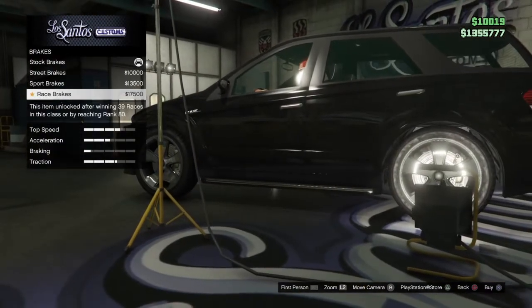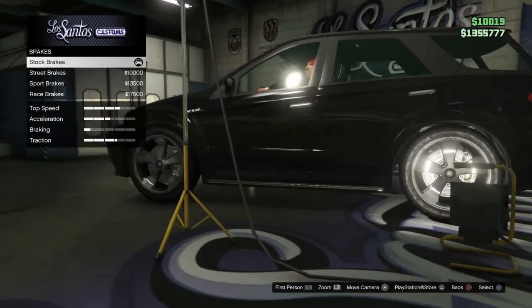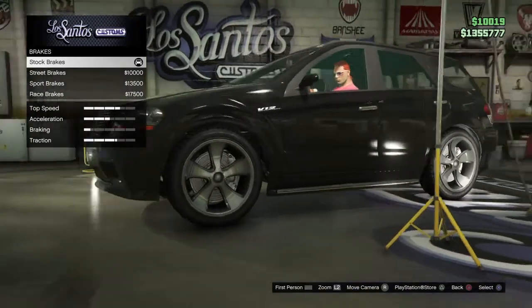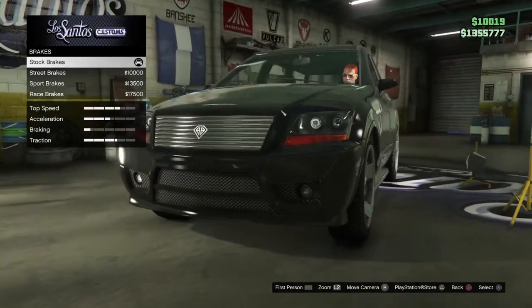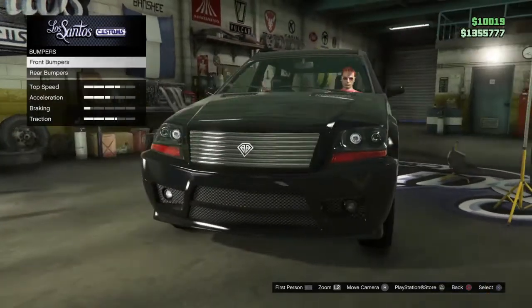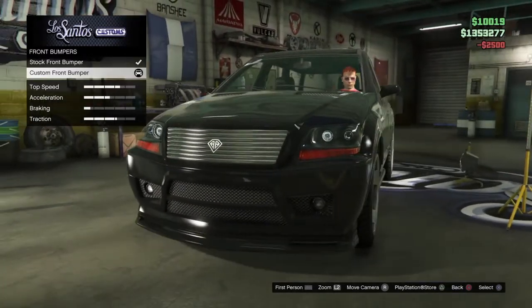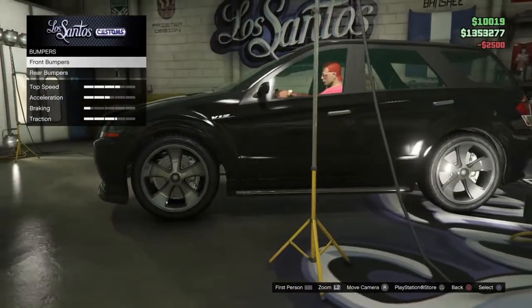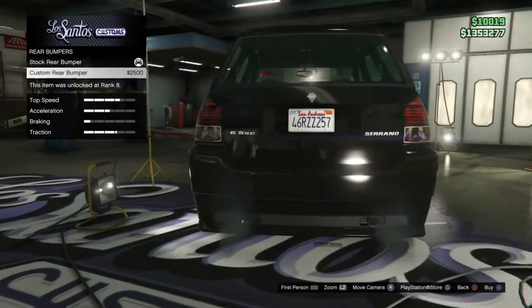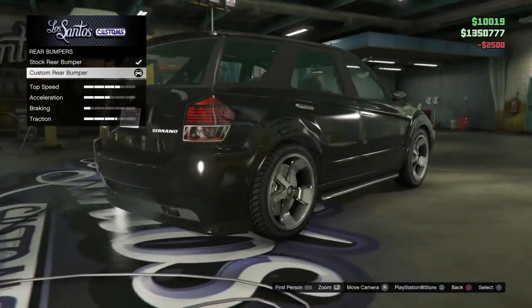Same with the brakes — it's all the same: sports, race, street, and it's all cheaper as well. Those brakes could definitely help you if you're new to the game. Now the bumpers — you can make a custom front bumper which just makes the bumper a little bit bigger. I'm going to put that on my car. Then you can do the same with the back bumper — just make it a little bit bigger. It surrounds the exhaust, which I find pretty cool. I'm going to use that.